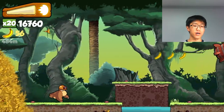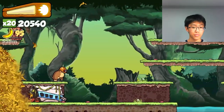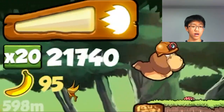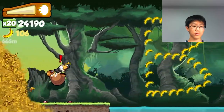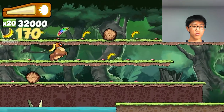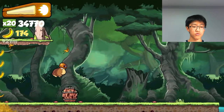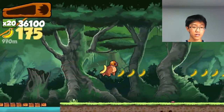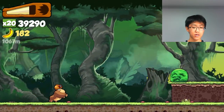It's basically like endless running games like Subway Surf and stuff like that. There's a power bar on the top — once you've collected 12 bananas you'll be able to use your power dash. When your power bar is full, you swipe to your right to use your power dash like so. The more you play this game, the faster everything gets.